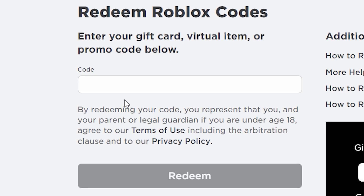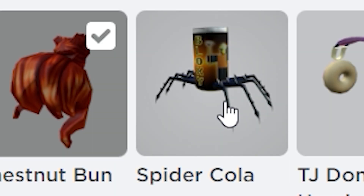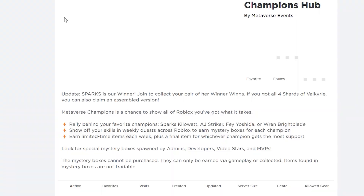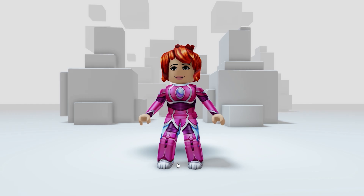Next, go to gift cards on Roblox. There is a secret free item code that actually still works, so make sure you redeem this one if you haven't already before it's gone. After that code, join this game. You get so many free items in this game and all you have to do is load up. Now you can enjoy all these outfits.